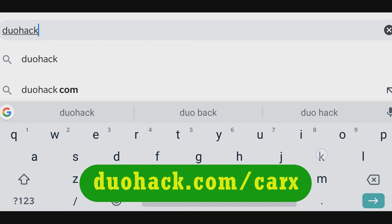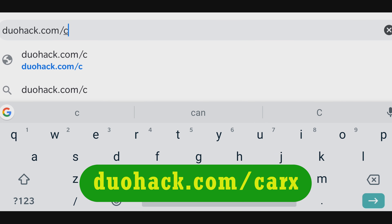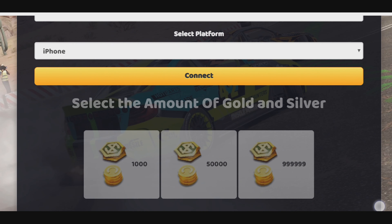First thing that we need to do is to type this link in our browser. That is going to take us to this website.